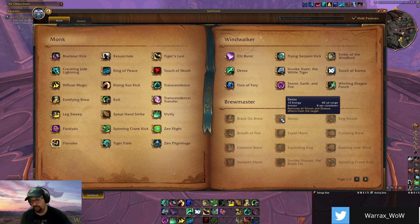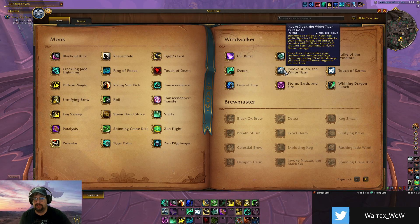Let's talk about cooldowns. Starting with your big one: Invoke Xuen, the White Tiger. You summon a white tiger that attacks your target, does some cleave, and every four seconds it strikes enemies empowered with white tiger lightning dealing 10.8% of the damage you've dealt to those targets in the last four seconds. It really shines when you land a big Fist of Fury, Spinning Crane Kick, or Strike of the Wind Lord. For beginners and intermediate players, just pop it on cooldown — it's a very powerful ability.